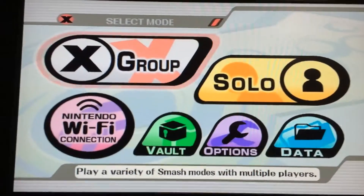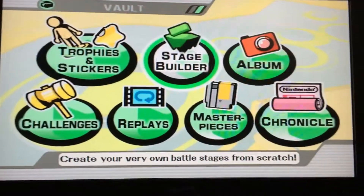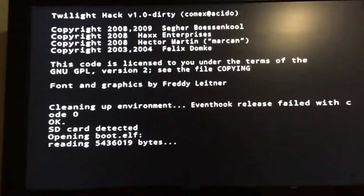Hello everybody, Master of Nintendo Games back again. I have another Project Jam video for you. It's a glitch where you can play as more than one character — two characters at once.